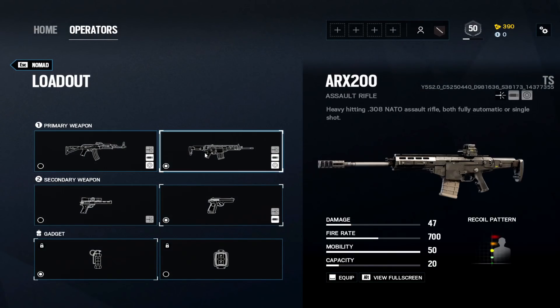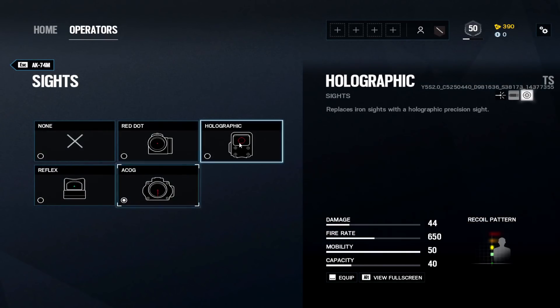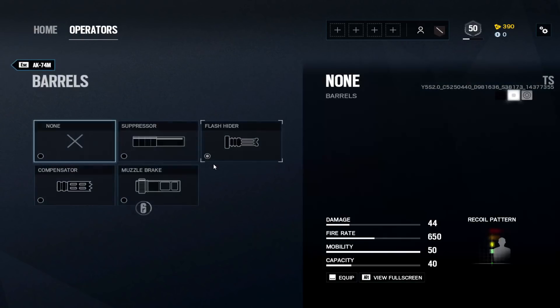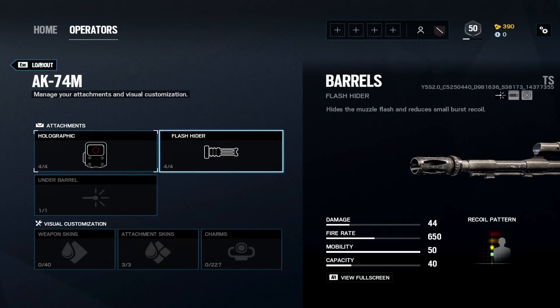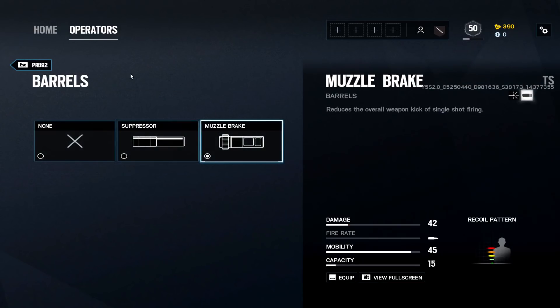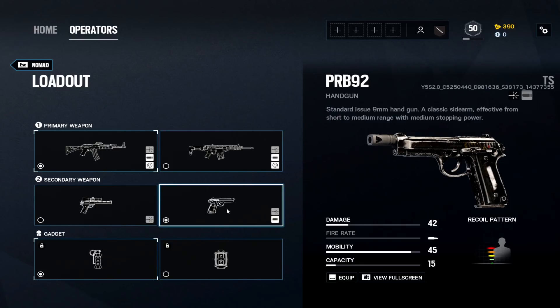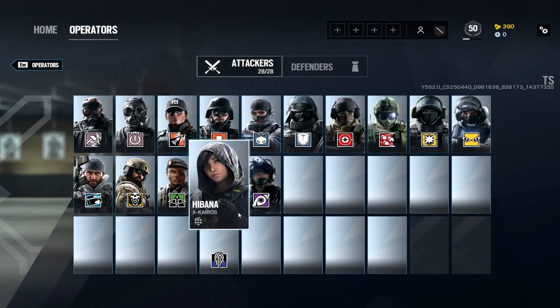Nomad: I like the ARX200 with holographic and muzzle brake. The AK is also good and has twice the magazine capacity, so if you can control the AK go for it — I'd use holographic and flash hider there. On the test server they added a new pistol, the PRB92, with muzzle brake — very good. I don't think the .44 Mag is good at all despite its ACOG; the damage feels low. Stun grenade on Nomad.